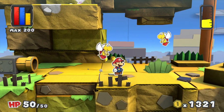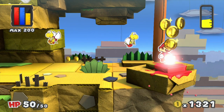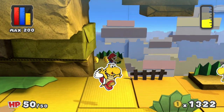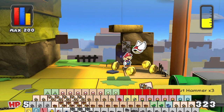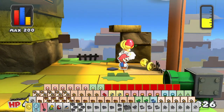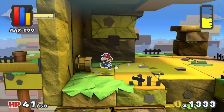There seems to be someone up there that we should help out. But avoiding the Koopa Paratroopers, I am going to jump off the cliff! Because there is a colourless spot here. And oh hey, I got my card back. I took a little bit of damage in that fight, but that's fine.